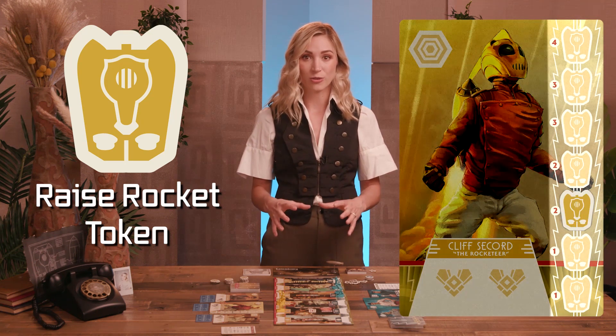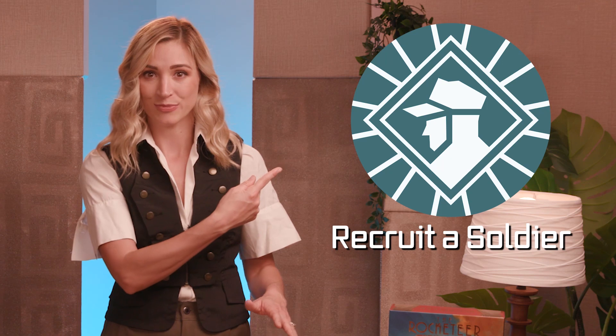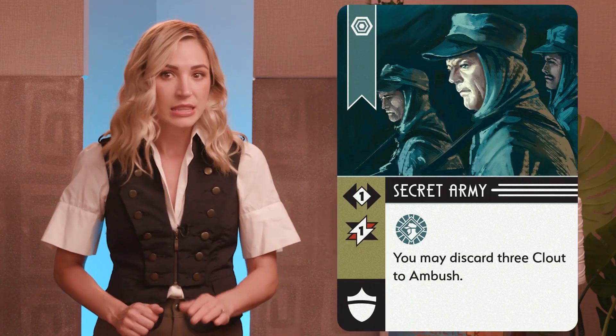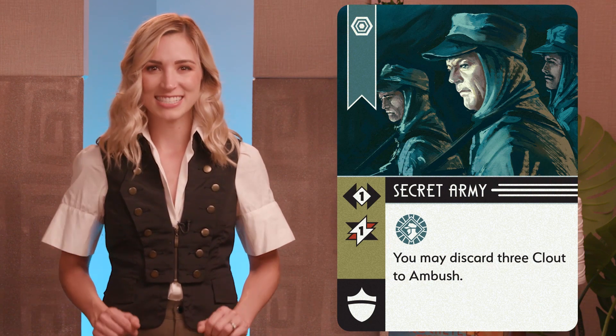Raise Rocket Token: the hero player has this special action, which allows them to raise Cliff's Rocket Token one space on the rocket skill track. Recruit a Soldier: the villain player has this special action, which allows them to place a soldier from the supply onto Sinclair's board. These soldiers are known as the Secret Army — more on that in a sec.